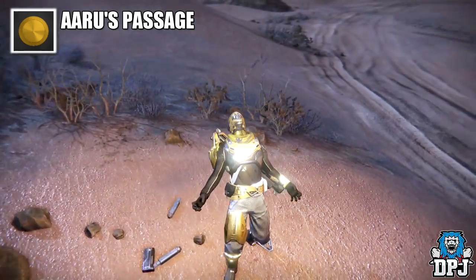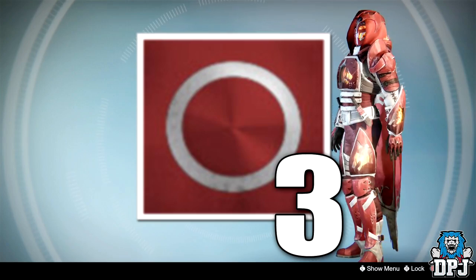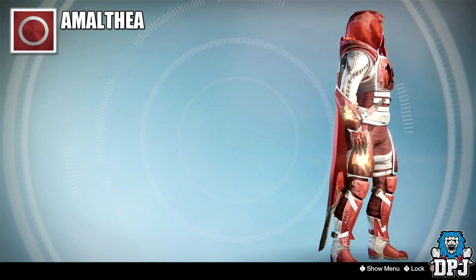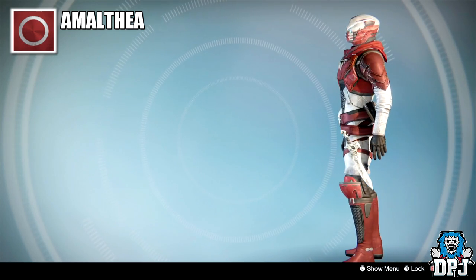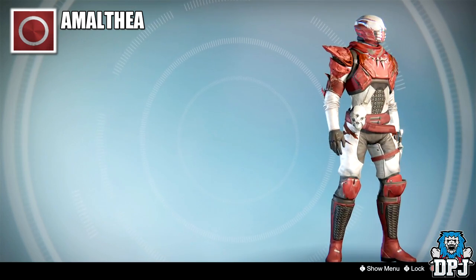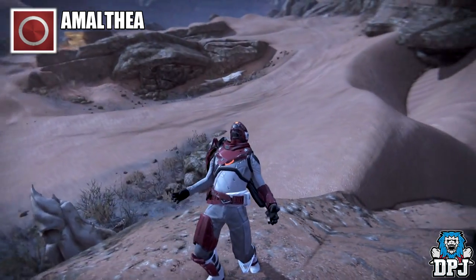At number 3 we have Amofia — just look at this thing, incredible. The bright whites and shocking reds look amazing, and there is no denying that New Monarchy offers the best shaders out of all the factions in the game. This one is the best faction shader in my opinion, and yes, it drops from a New Monarchy package.